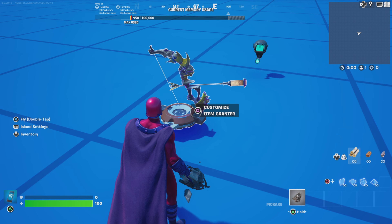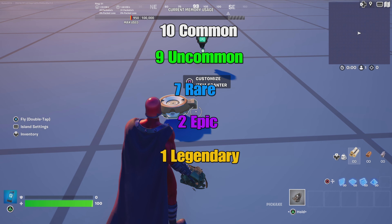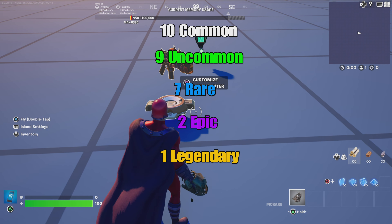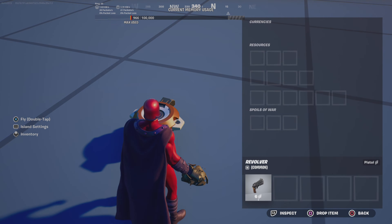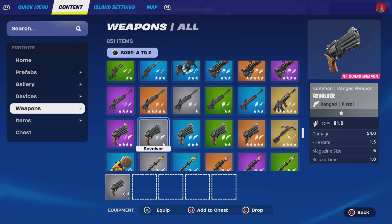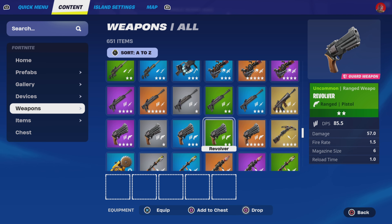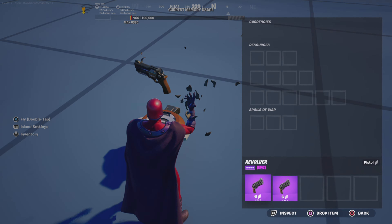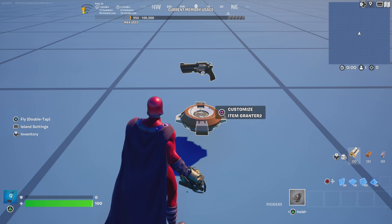Once you test your loophole you'll realize that getting legendary and epic items is too easy. To fix this, drop in 10 common items, 9 uncommon items, 7 rare items, 2 epic items, and 1 legendary item. For example, if you want a revolver: drop in 10 common revolvers, 9 uncommon revolvers, 7 rare revolvers, 2 epic revolvers, and 1 legendary. Do this with every single item in your loophole.